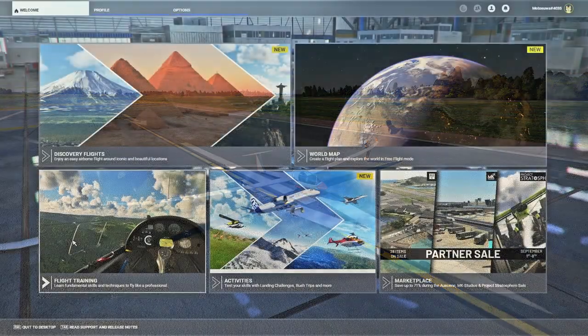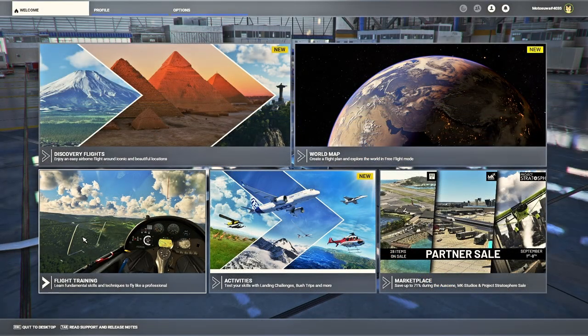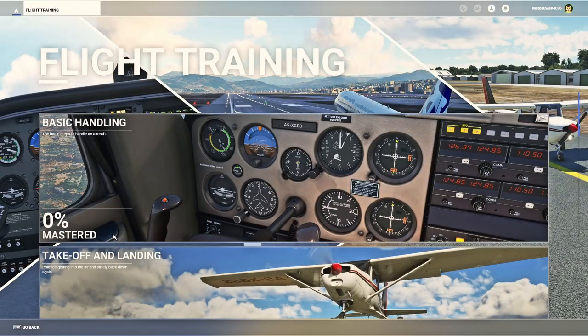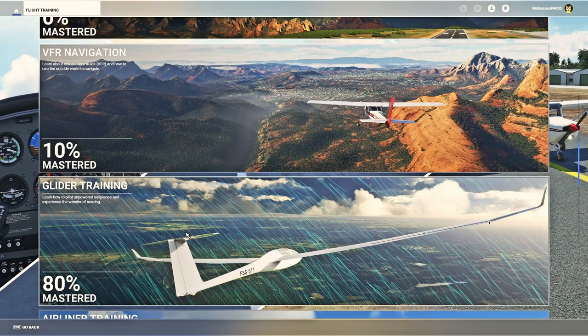A great way to start off learning with gliders in Microsoft Flight Sim is actually under Flight Training — come down and go to the glider training. Work your way through this; it will teach you a lot of the basics and just get you started.